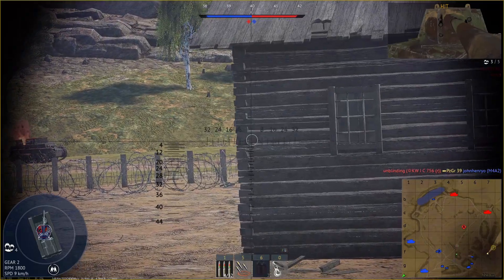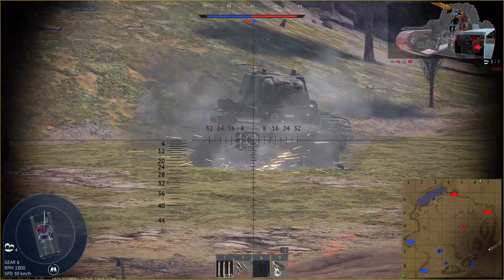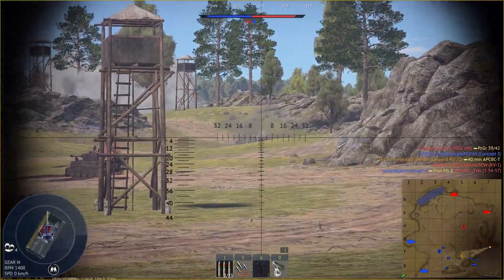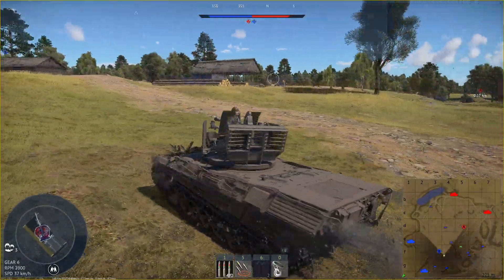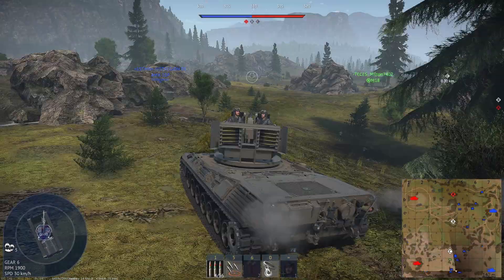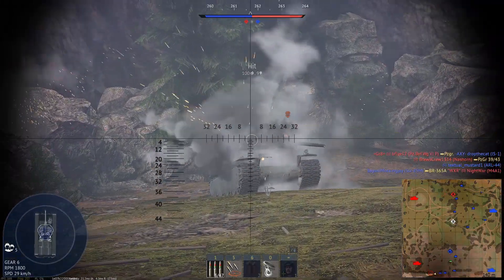For the IS-1 and IS-2, things get tricky because of the Russian armor design. For the IS-2, aim for the gun; for the IS-1 it's a smaller target but still aim for the gun, then move to the side to finish it off. The Leopard's core gameplay is flanking — you're an ambush predator. Use your speed, get ahead of your teammates, take sneaky spots, wait for enemies, and jump on them where they least expect.